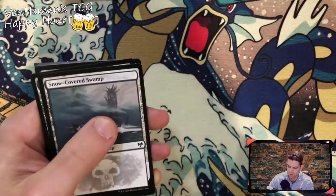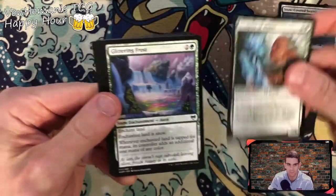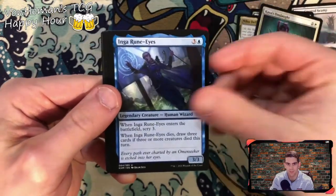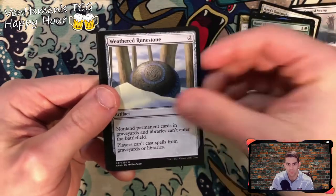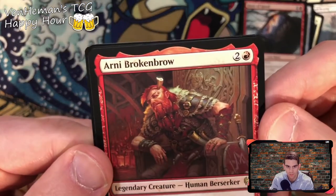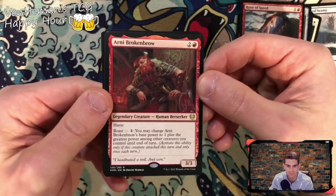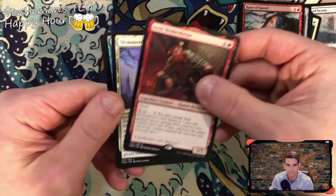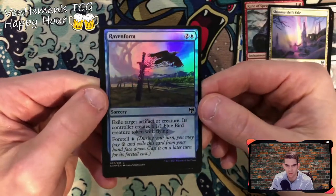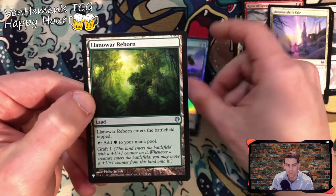Foreign class. Marsha's Radar. Swamp. Sculptor of Winter, Glittering Frost, Niko Defies Destiny, Kaya's Onslaught, King Rune Eyes, Rune of Might, Weathered Runestone, Rune of Speed, Broken Brow. Legendary creature human berserker — I want to get that checked out. Shimmy Drift Veil. Raven Forum holographic. And Lana War Reborn.